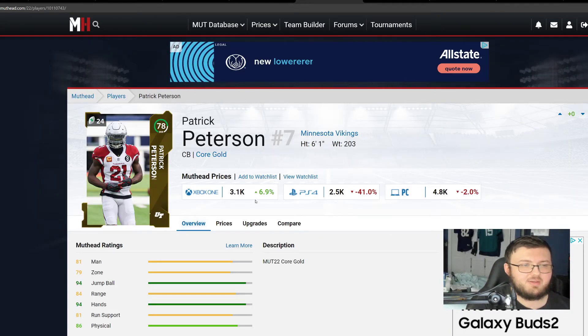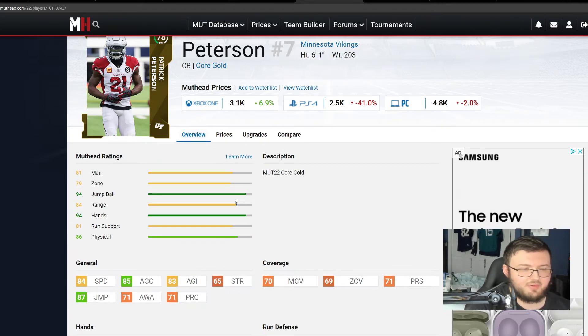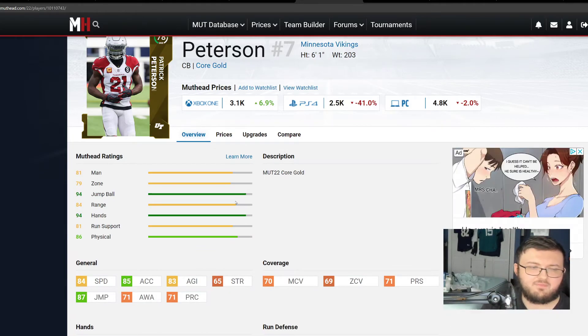Next we have Patrick Peterson. He's going to have better man than zone. He has 84 speed, 70 man, 69 zone, 71 press, and 72 catching — which is really good. He also has 66 hit power and 87 jumping, so all around just a really good, athletic cornerback able to cover most wide receivers in the game.